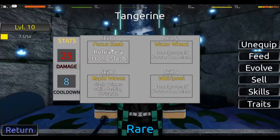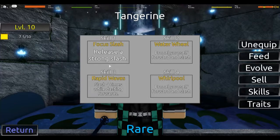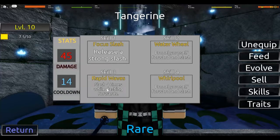There is Focus Slash. Focus Slash is like a horizontal line. It does 25 damage, 8 second cooldown. 8 seconds is actually pretty short compared to others — like, you see 12 or 2. And yeah, you get the point. For the 5 damage for Water Wheel and Rapid Wave.